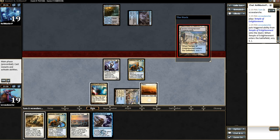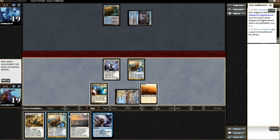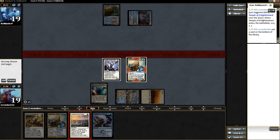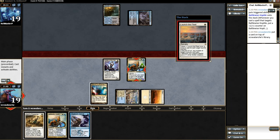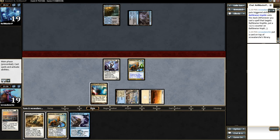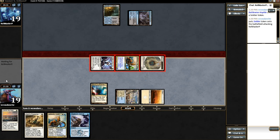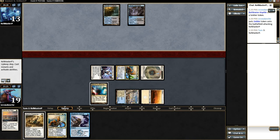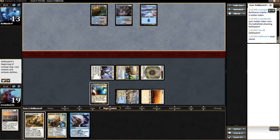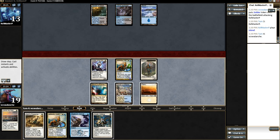Wrong type of land though — it's going to be Temple of Enlightenment. We'll scry this one to the bottom; we don't need another one. We have plenty of lands, and at this point I kind of just want to use Launch the Fleet right now to get this Battlewise Hoplite up. He knows that I'm keeping something back. It's going to do six damage, taking him down to 13. Now we can either God's Willing if he decides to Bile Blight the Battlewise Hoplite, or we can Stubborn Denial if he tries to Drown in Sorrow.